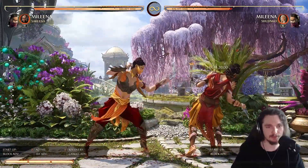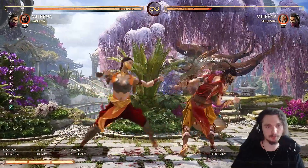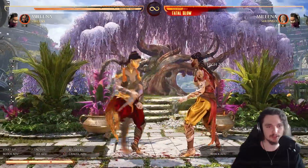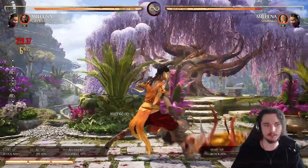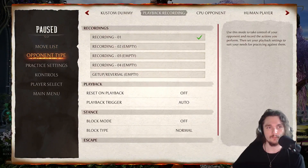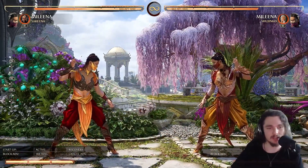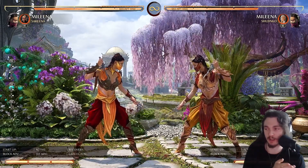Basically you're trying to make them whiff with standing one, standing one, into a frame trap. Do a sweep as a frame trap, whiff-punish them with your mid, and make them jump on you. If you've played Milena in other games — especially MK9 and MKX — you'll feel right at home with this version of the character.